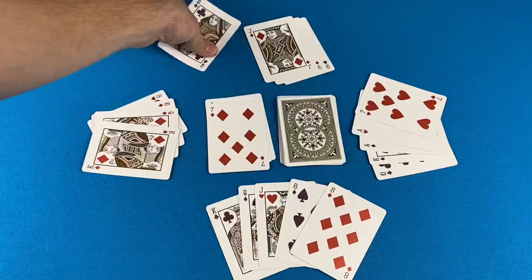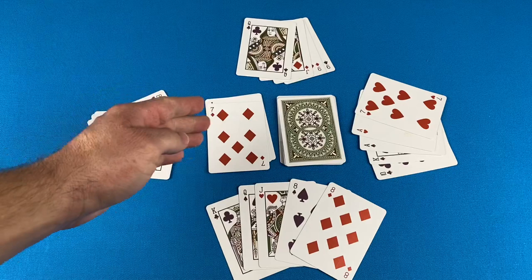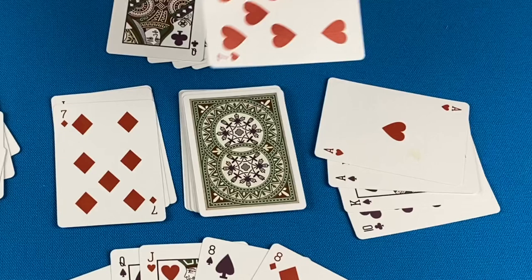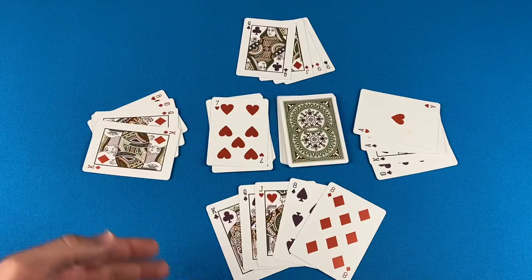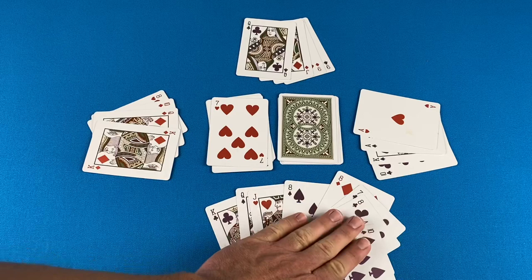7s are draw 2s. They play their 7 of Diamonds, and the next player would have to draw 2 cards and end their turn. However, in this game, draw 2s can be stacked. So instead of drawing 2, this player is going to play a 7 of Hearts. Now the next player must draw 4. If they had a 7, they could play it too and keep on stacking. This player draws 4 cards and ends their turn. When a player has to draw cards as a penalty, they cannot play one of the cards if it works — they simply draw and pass.